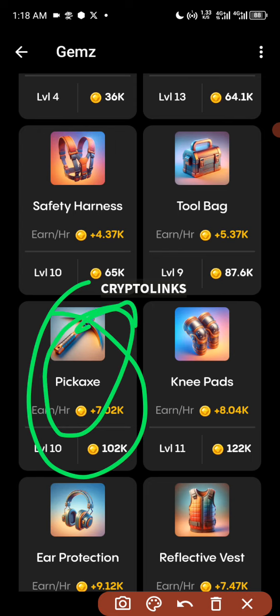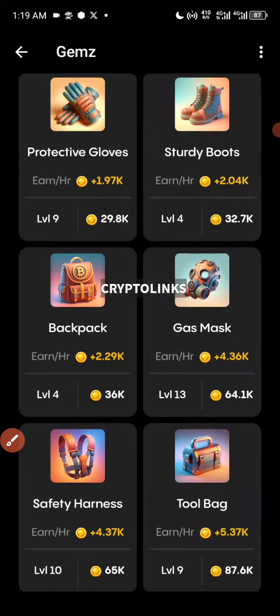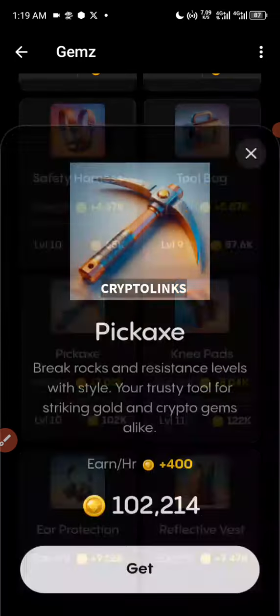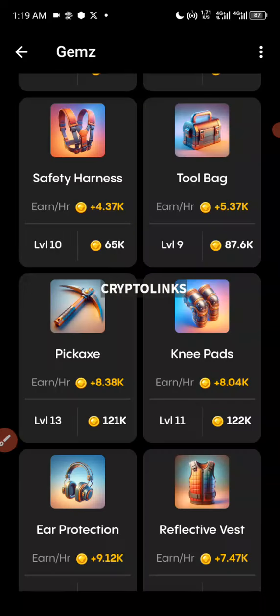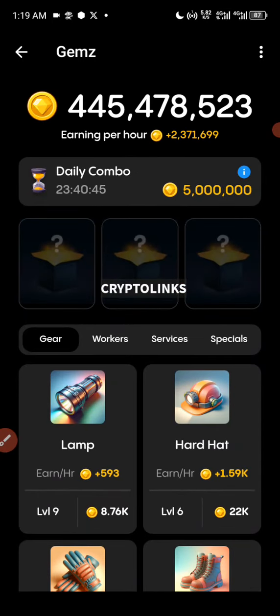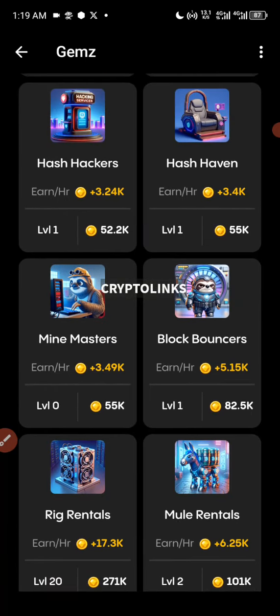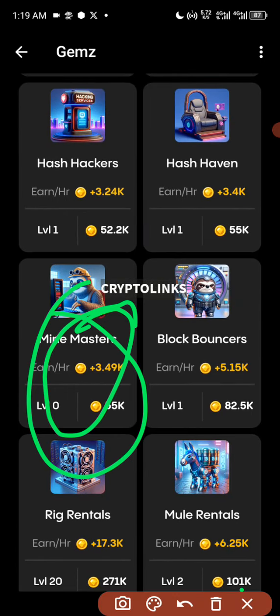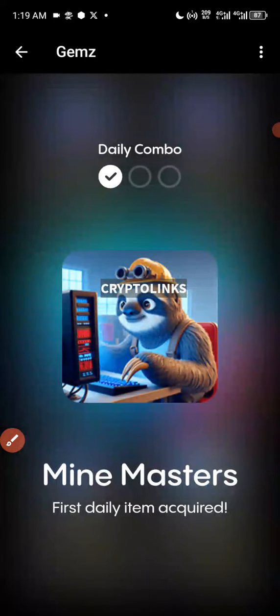If you want to locate this card, come over to the Gear section and scroll down — here it is. I'm already at level 10, so I just need to upgrade it to level 14. I'm buying it times four, and after that I go back to the Mine Master card. It is now unlocked, so I just click Get — that's our first card done.